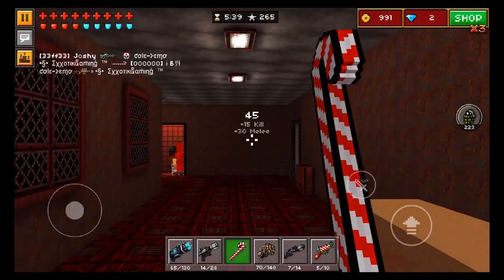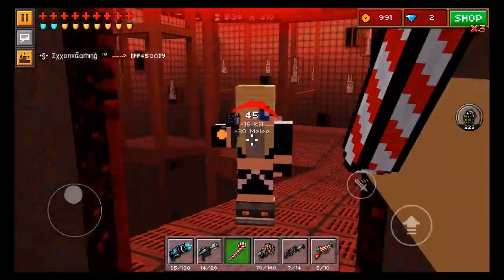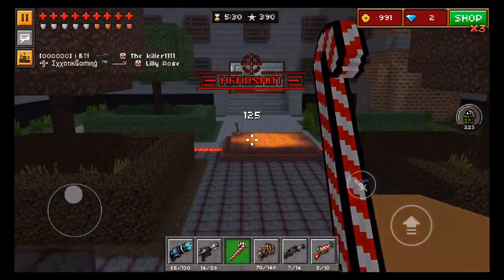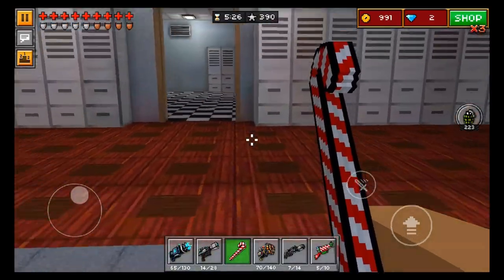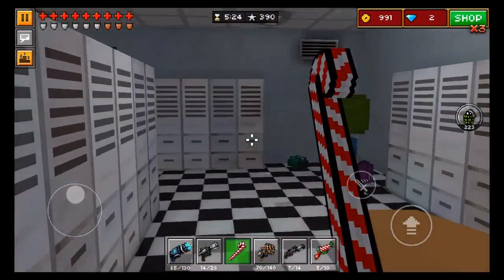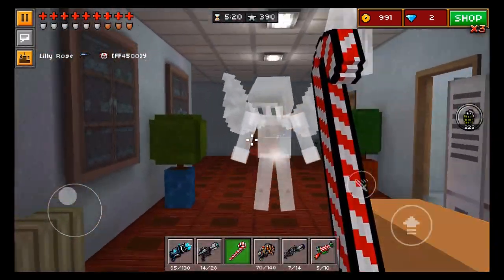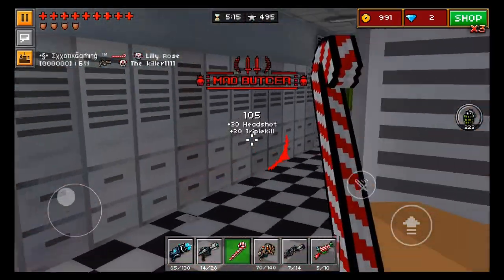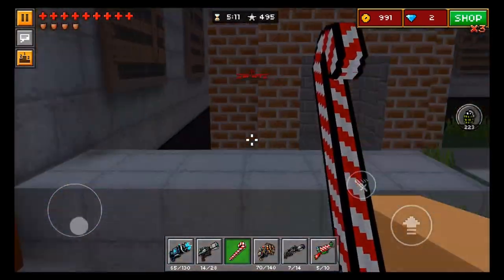I actually was only using this weapon in the arena and survival mode, and I actually didn't use it in regular gameplay yet, and I'm very impressed. This melee weapon is probably one of the most powerful ones in the game currently right now, and if you are lucky enough to win this in a gift chest, I definitely would recommend using this one over some of the other melee weapons in this game. It also has a very, very far distance — a very good range for a melee weapon.